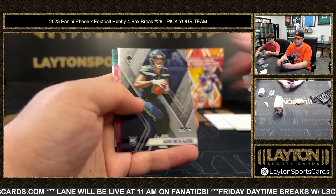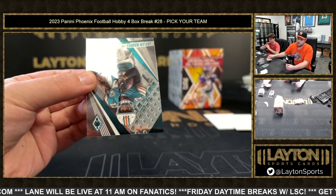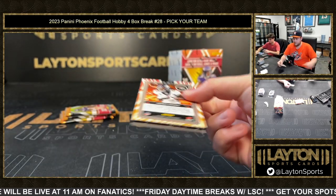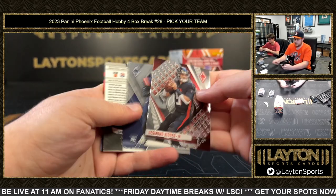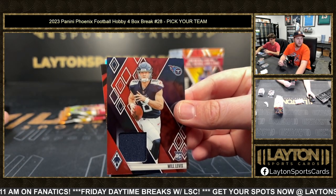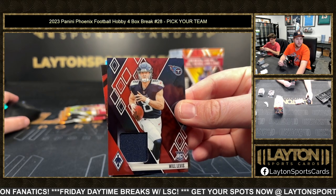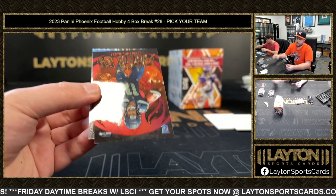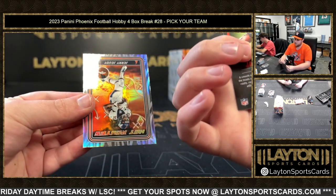JSN pink Tua Tagovailoa. And Jalen Waddle. Keon White — nice. Will Levis to 125, Titans on the rookie jersey. Congrats Tennessee. That is a red JSN rookie as well to 199. Jerry Judy Hotrout silver.